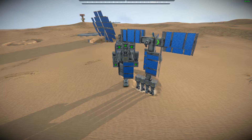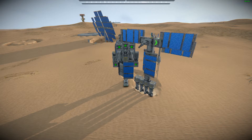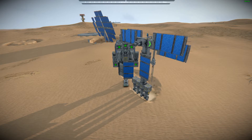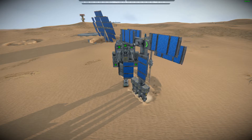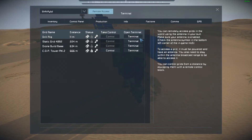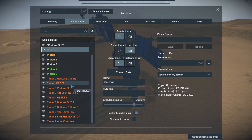You may see in the background that it is bouncing a little bit — that is perfectly normal as I have the rotor set to that. There's nothing wrong with it. We'll continue on and go back into remote access, into the terminal, and carry on.